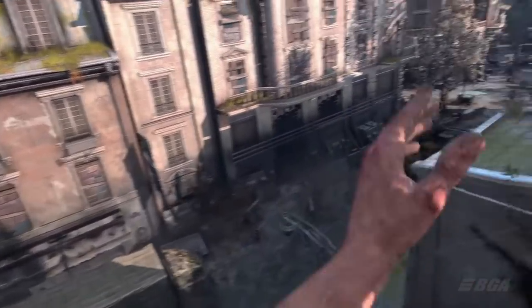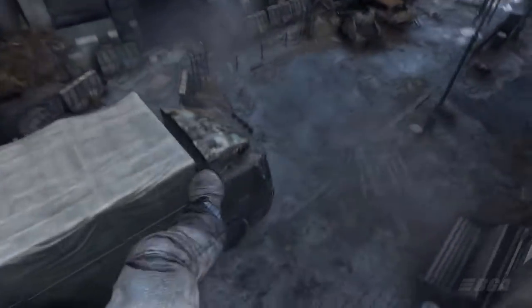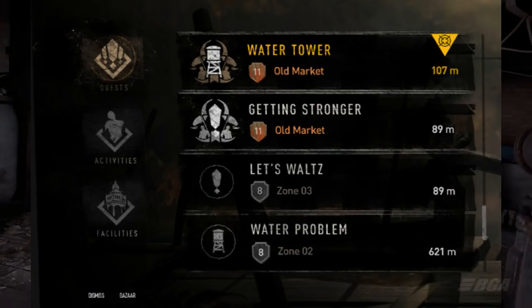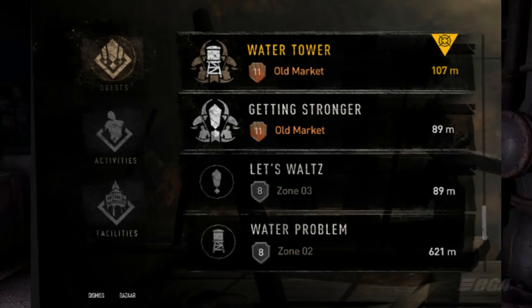If you are enjoying this video then a like would be amazing, and consider subscribing to the channel for more content like this. Now let's first look at the left side of the image. On the left you can see 3 sections: first a quest section, second activities, and third facilities.